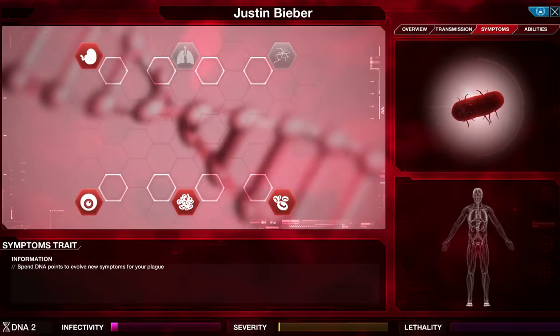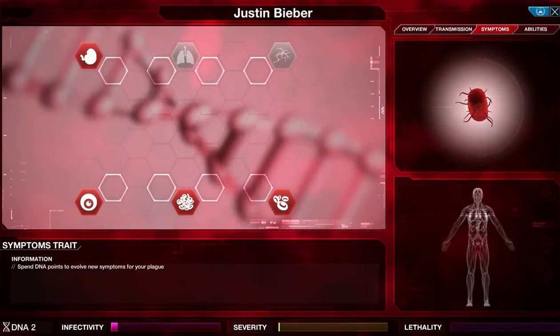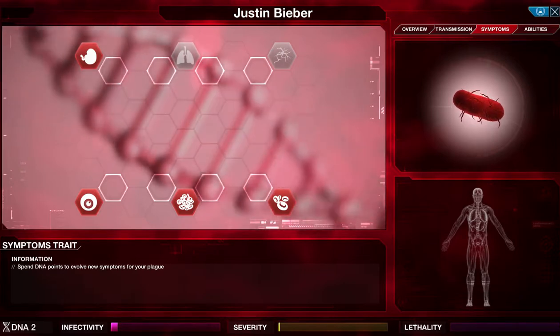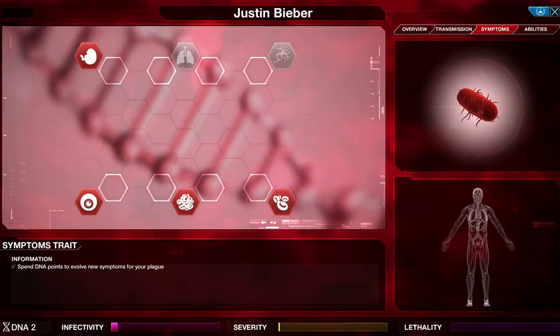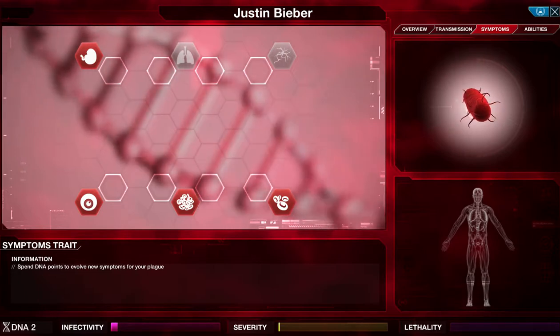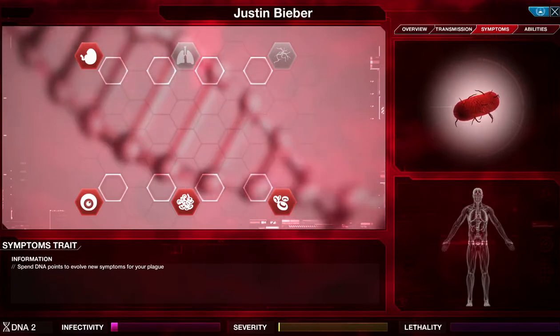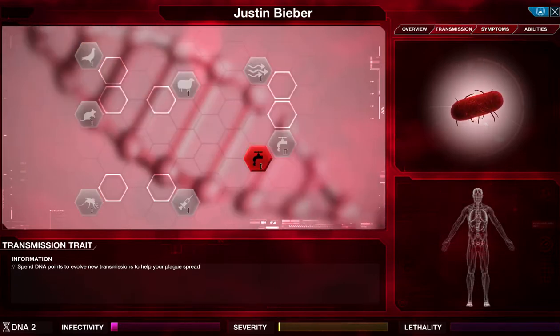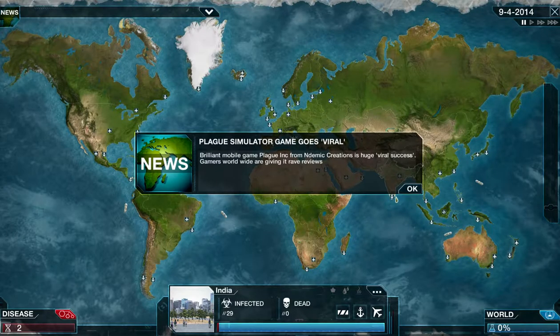On the symptoms page, each symptom gives you either infectivity, severity, or lethality. Your severity will go up with almost every symptom. Severity, as I said, affects how close you are to being cured. Infectivity makes it harder for enemies to cure you. Lethality is what you get from symptoms. The basic strategy of this game is to spread as far and as wide as you possibly can, as quickly as you can, with lots of DNA points saved up in order to devastate the population once you've infected almost everyone on the planet.